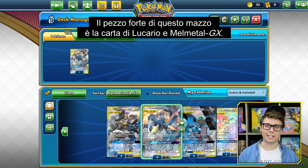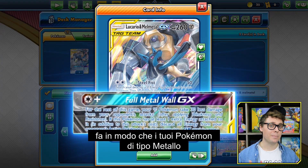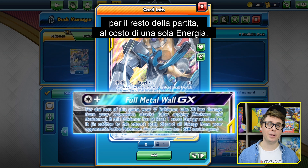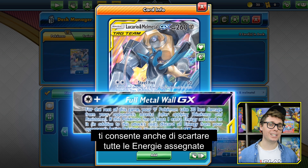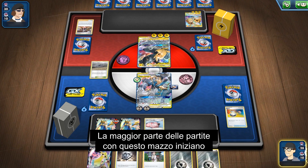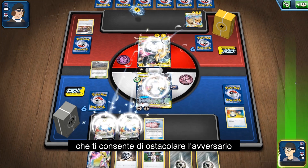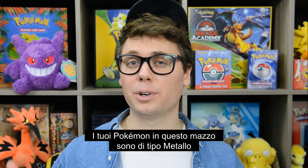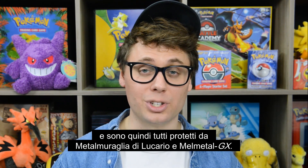The centerpiece of this deck is Lucario and Melmetal GX. This tag team's Full Metal Wall GX attack makes it so that your Metal type Pokemon take 30 less damage from the opponent's attacks for the rest of the game for just one energy. And if you have one more energy attached, you also get to discard all energy from the opponent's active Pokemon. Since all of your Pokemon in this deck are Metal type, they all receive protection from Lucario and Melmetal GX's Full Metal Wall.